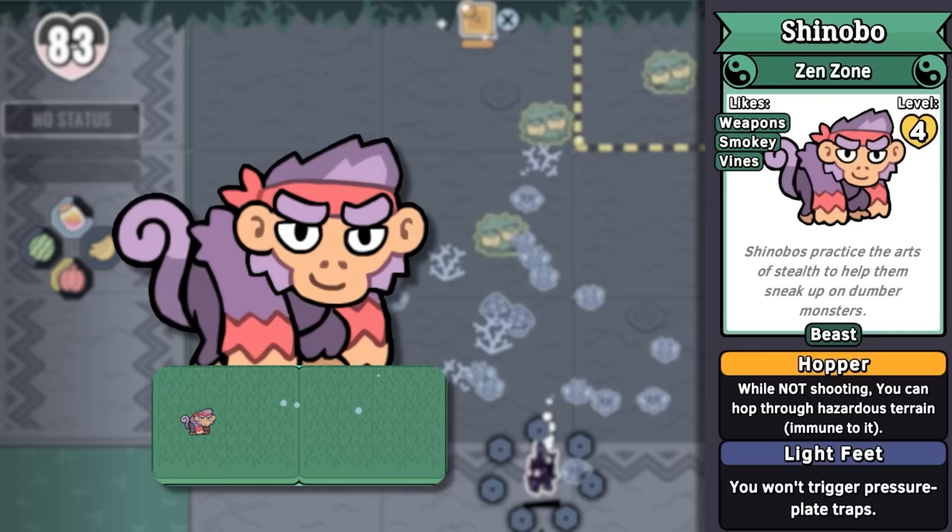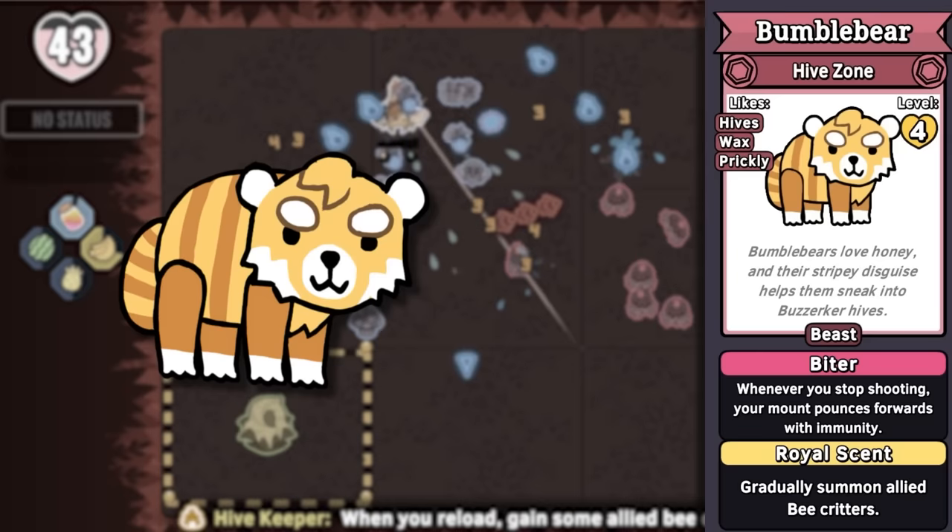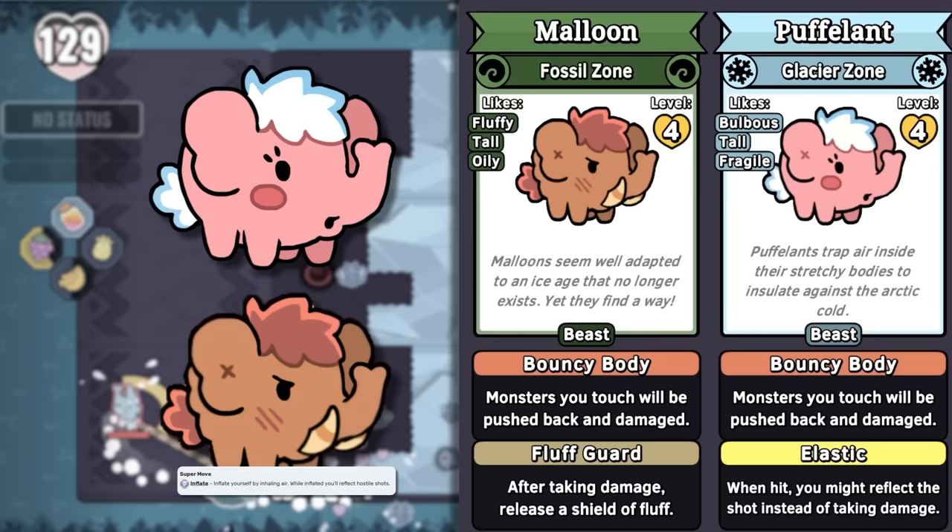Another beast monster found in the Zen zone is Pandit, a panda bandit, constantly seeking out insect hives to steal their honey — just like its other variant, Bumble Bear, a bumblebee bear. Supposedly, them being striped like this helps them sneak into hives unnoticed to steal the honey. Bees are dumb. Puffalint and Maloon are puffed-up balloons, and are also an elephant and a mammoth. They're so silly when they're big, and they just get bigger.